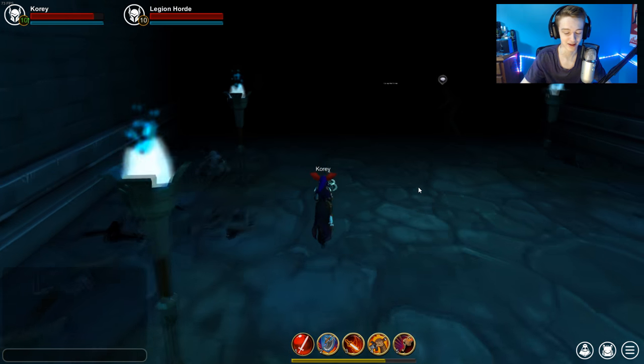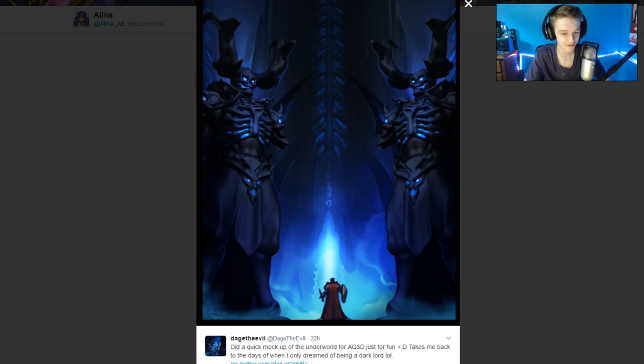Dage tweeted out this picture, which is obviously a mock-up — something he wants to work on, and this might be a future release. I'd bet money that they're going to do a future Legion release for Adventure Quest 3D. This is the concept art for what that could look like, with giant undead statues — which looks insane. You can see the character model there for size comparison. I don't know if this is even possible with their game engine running on mobile with objects that large, but the thought of the Underworld from Adventure Quest Worlds being in 3D form in Adventure Quest 3D — that'd be pretty insane. I'd log in to look at that.